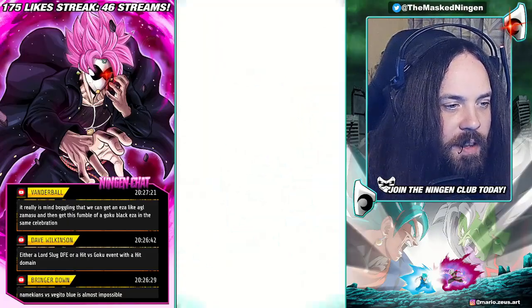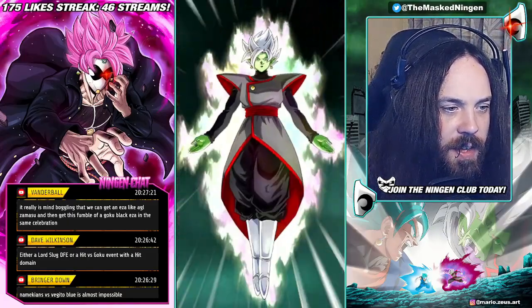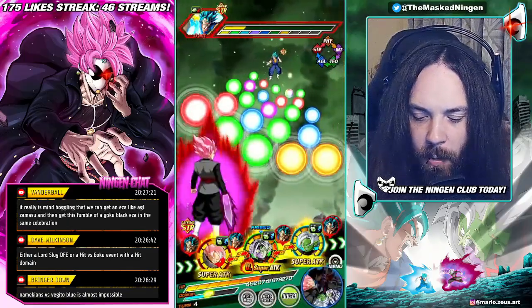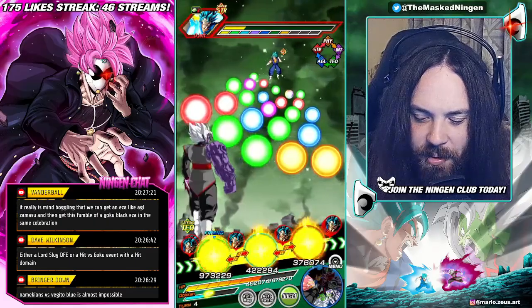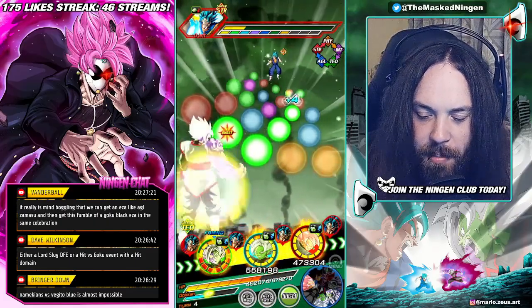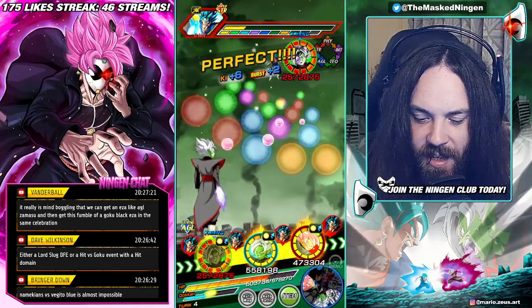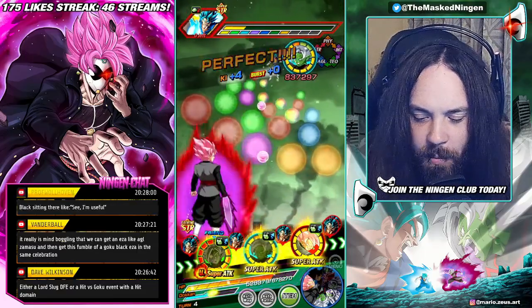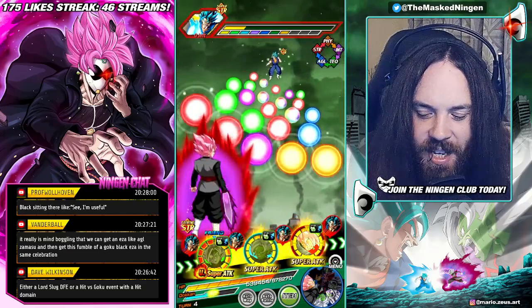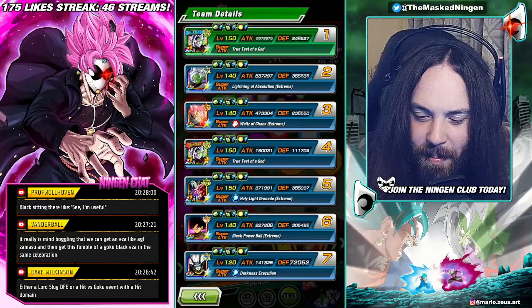It really is mind-boggling that we get an EZA like AGL Zamasu and then get this fumble for Goku Black in the same celebration. Like, what happened in the design process between the Zamasu design and then the INT Goku Black design? I'm very intrigued to know how that came about.